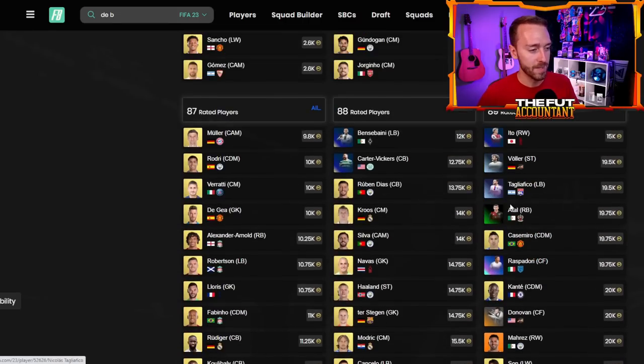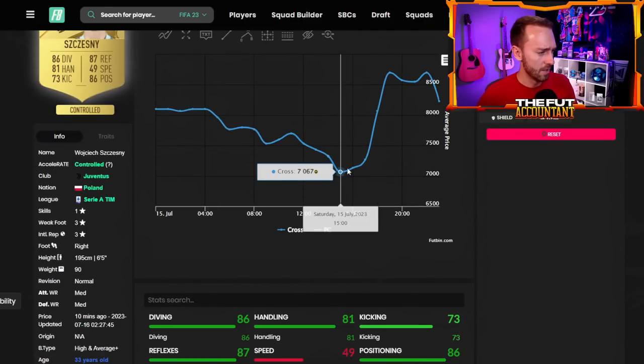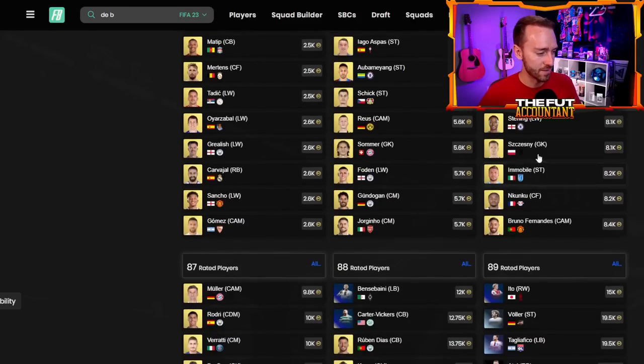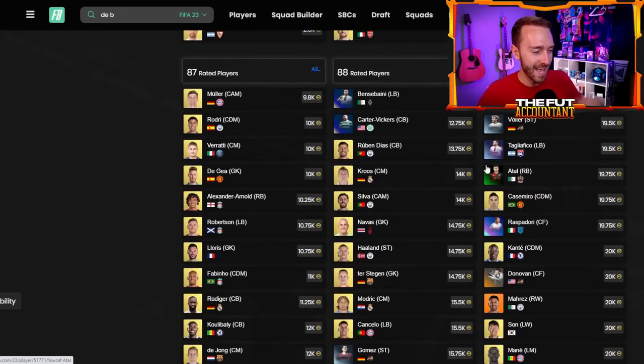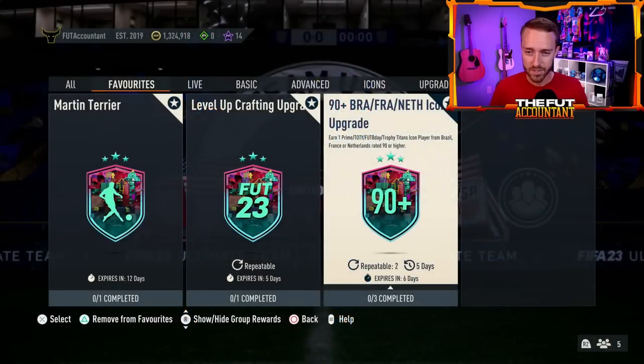88s looked like they're up a little bit, 89s looked like they've gone up a good amount too. It's that high tier of fodder that did the best. 86s went from 7K to like almost 9K and then kind of back down now — not as big of a movement there. It was 88 and above that did the best. GGs if you bought in. I bought some KDBs and it definitely helped that this SBC was repeatable twice.